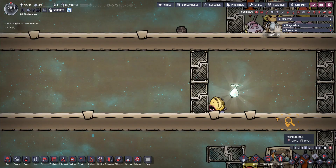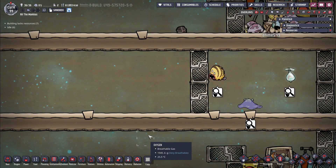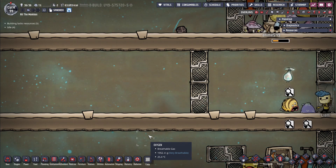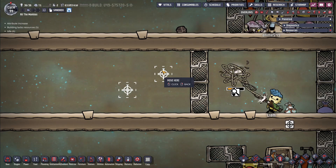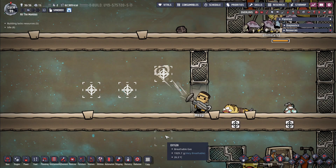The first set of changes will be for critters. Pufts, shinebugs, Gassy Moos, and slicksters can now be wrangled instead of relying on traps. Not only that, you're now able to use the recently added move-to command on all critters to relocate them instead of having to build a critter drop off. This action does require you to have the duplicate with the ability to wrangle critters for it to be possible.